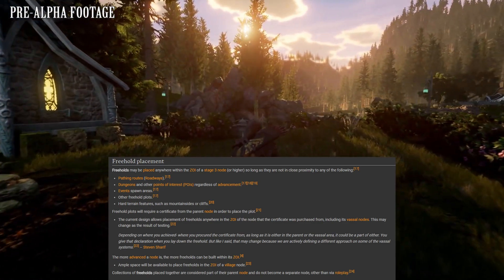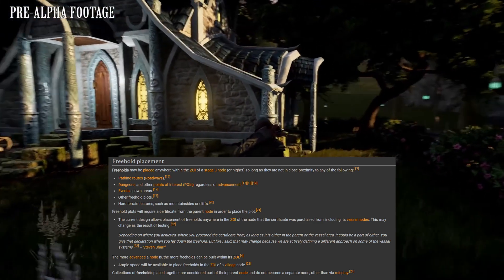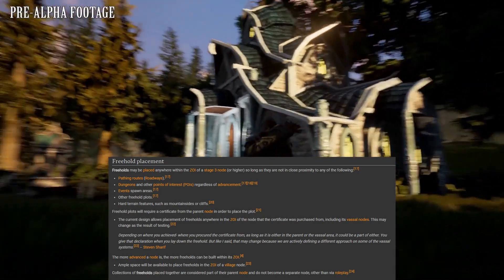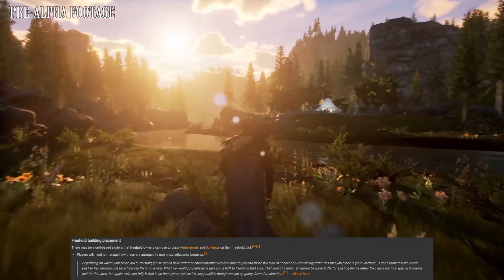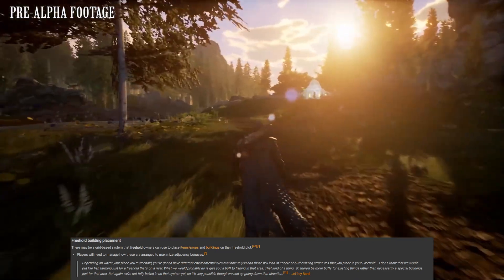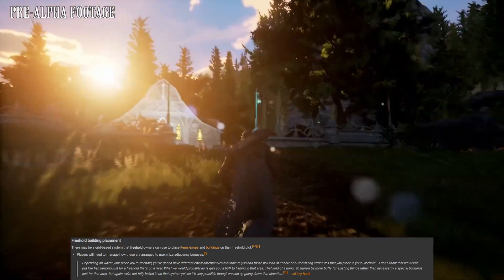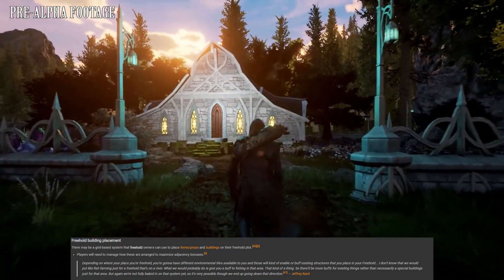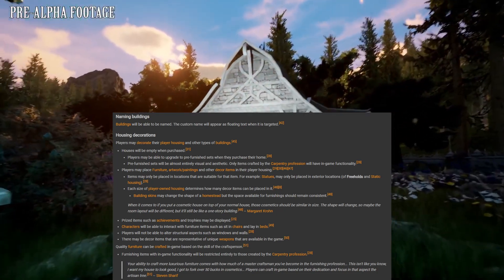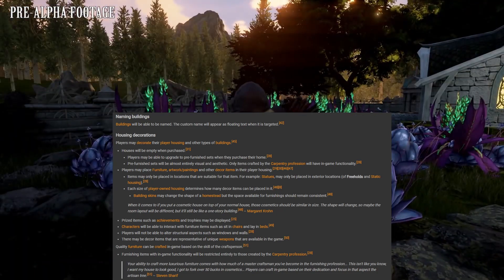After you have the certificate, the next step is picking the location. You will get a half-acre plot of land for your freehold, and you can't place it near pathing routes, dungeons, event spawn areas, or other points of interest. Depending on where you place your freehold, you will get different environmental tiles available to you — for example, a river nearby would buff fishing in the area.